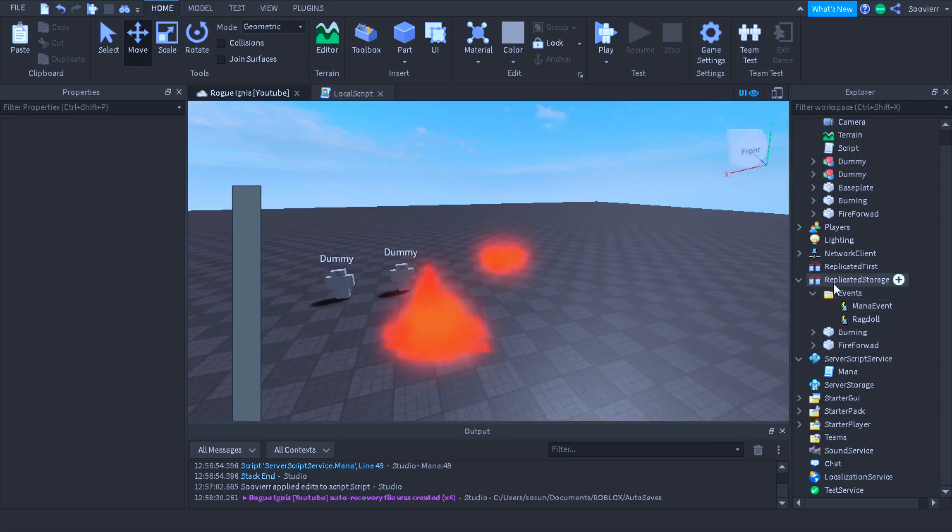First we want to have our event. We want to put our mana event inside a folder and we want to put our ragdoll inside a folder. I've named this 'ragdoll' so I can remind myself to make the ragdoll script. When you use Ignis you get ragdolled, but inside the system I didn't use a ragdoll because I didn't want to confuse people with my own module — I'm going to make a whole separate video explaining that.